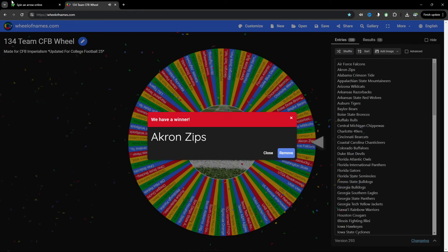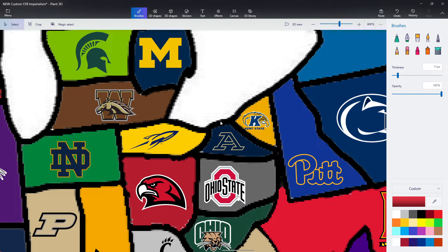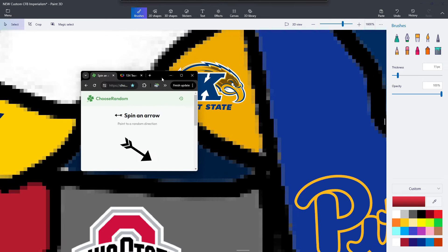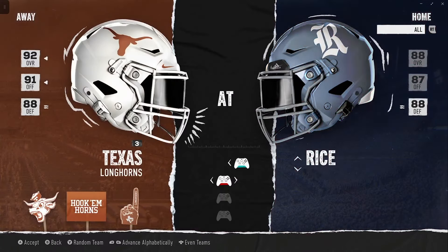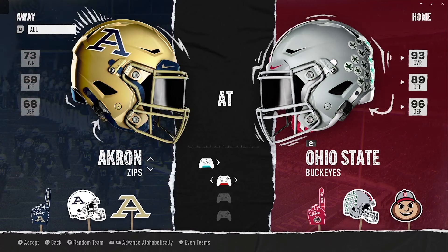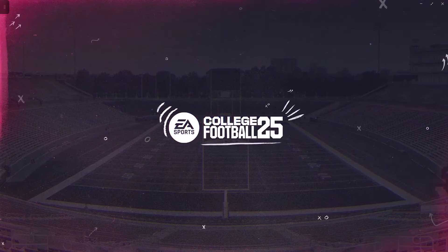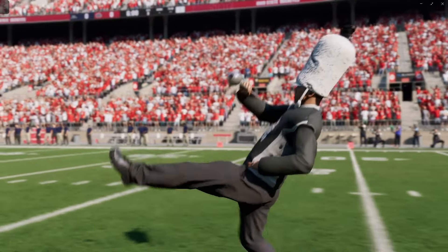Akron is the next one — they're way up here and haven't played a game yet. They could play Ohio State, Kent, Toledo, or maybe Miami. The arrow sends them southeast into Buckeye territory. Akron is a 73 overall and Ohio State is a 93 overall — so you probably know how this is going to go, although I have seen Akron beat Ohio State in sim before.